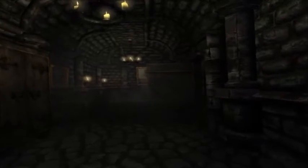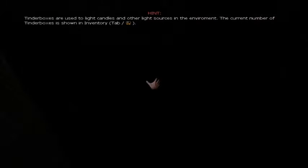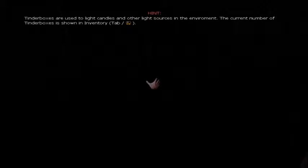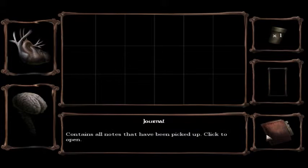Hello? Hello? Oh no. That scared me. That shirt — I thought it was like that chick with long black hair, you know that chick. Tinderboxes are used to light candles and other light sources in the environment. Current number of tinderboxes is shown in your inventory. That's my heart — all is good. Sanity is crystal clear. One tinderbox and a journal. Wow, that is very gruesome. I don't trust this at all.